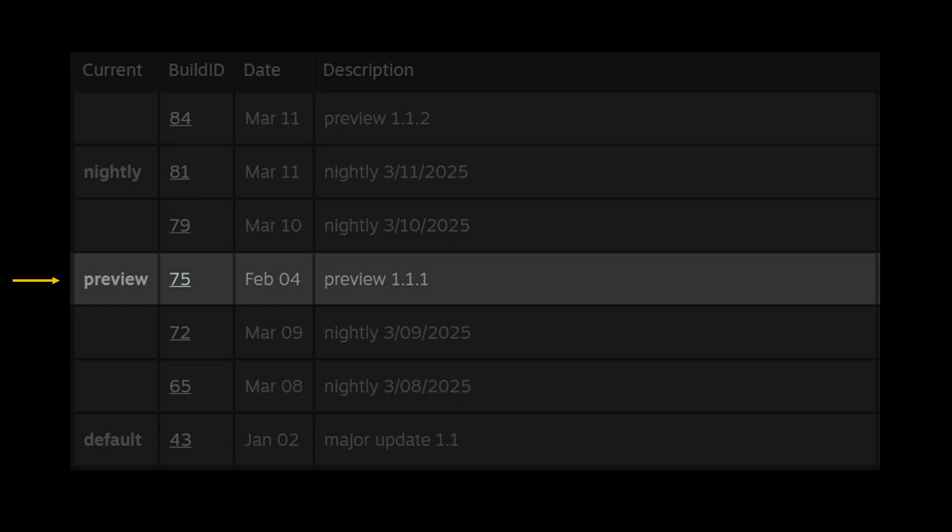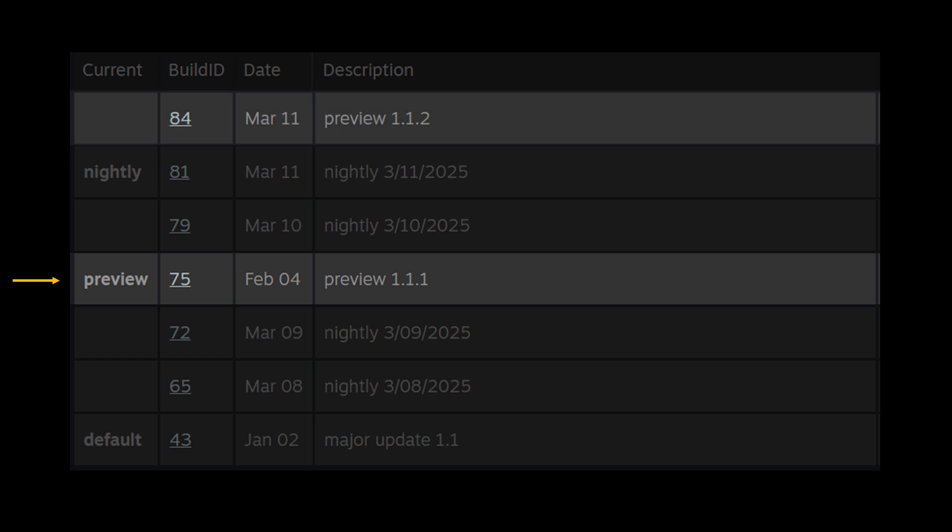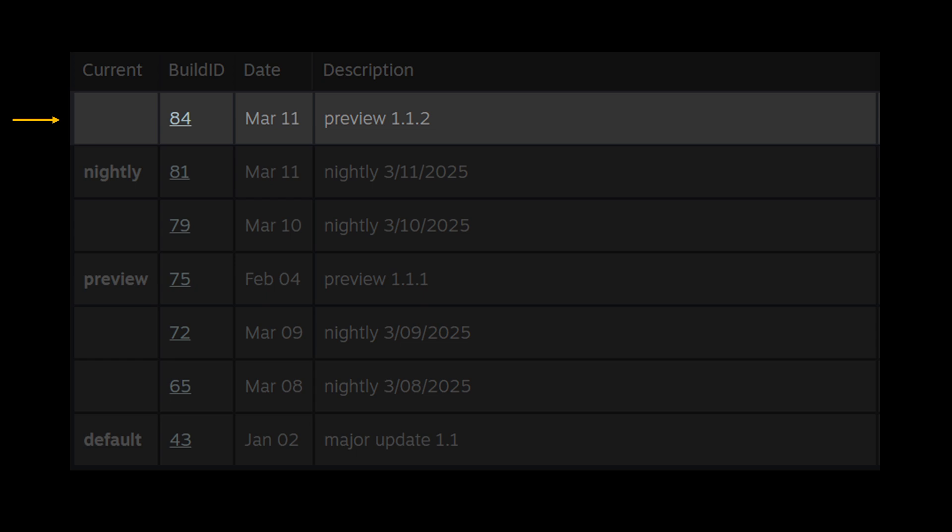Let's walk through a quick example. Say you have a preview out to your customers — you can see it here as build number 75. You then make some improvements and push a new build, which you upload to Steam as build number 84. Once that build is ready, you can set it live on the preview branch. Your customers that are using the preview branch will automatically start to download the new build.